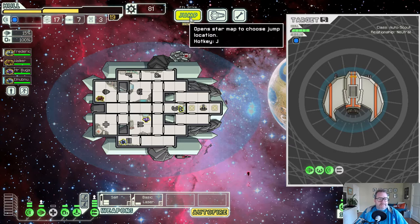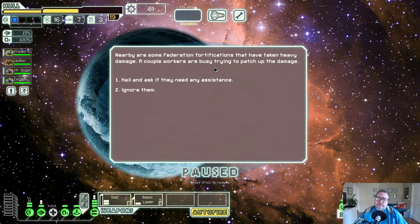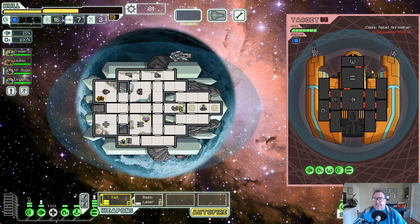We got 81 scrap - need a better weapon. Nearby federation fortifications have taken heavy damage. They ask if we need assistance - any help would be a lifesaver, the rebels just barely chased away are no doubt returning with reinforcements. Should we offer to wait behind? It's early in the game so maybe we should risk it. Staying behind gets us a fight and some scrap, but I think it means we're going to be facing the ASB - anti-ship battery - so it's probably not worth it in the long run.